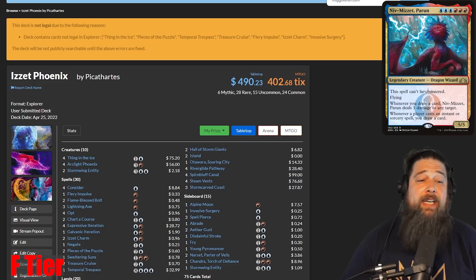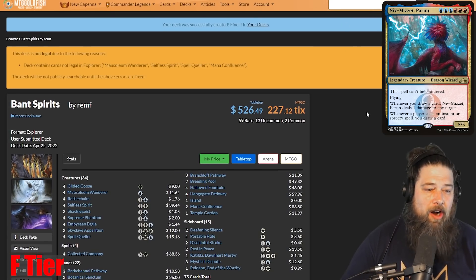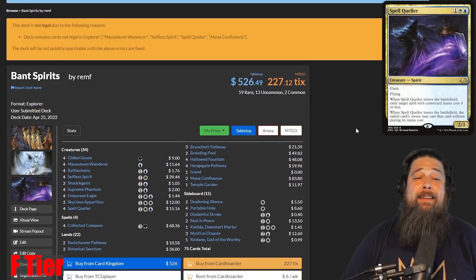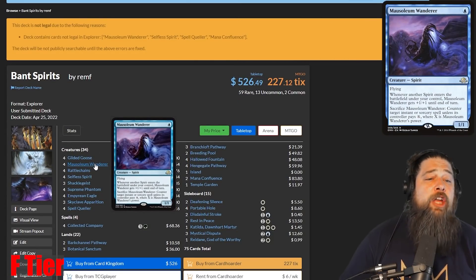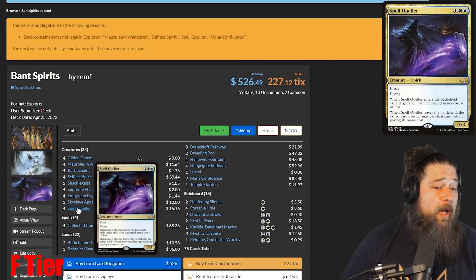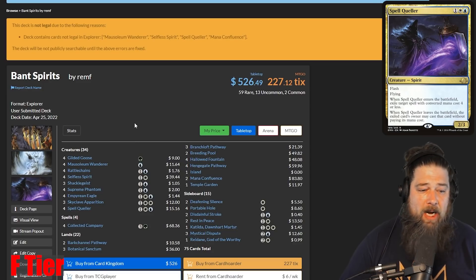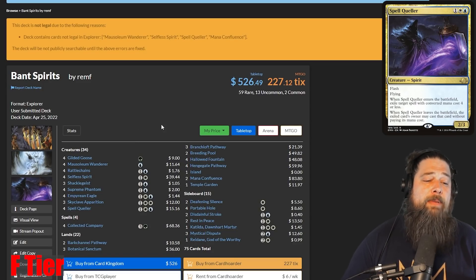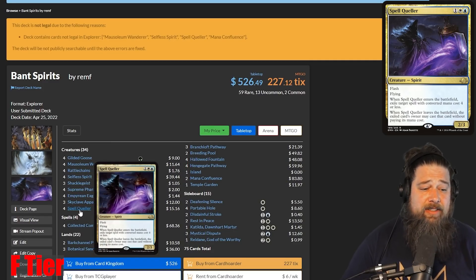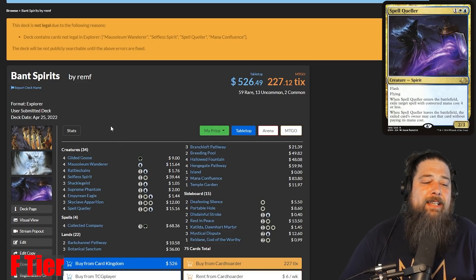Finally, we have three F tier decks — decks that I don't even think you can really make work in the Explorer format, at least not at this point. Number one is Bant Spirits. We talked about Mono Blue Spirits missing Mausoleum Wanderer. Bant Spirits is a Collected Company three-color deck, and along with missing Mausoleum Wanderer, you're also missing Selfless Spirit — one of the key creatures in the deck to protect against removal — and you're also missing Spell Queller, just one of the best spirits in the entire format. I think you're just missing too much. If you want to play a CoCo deck you definitely can, but I don't think it'll be spirits — there's no reason to be playing Supreme Phantom and Empyrean Eagle if you don't also have access to Spell Quellers, Selfless Spirits, and Mausoleum Wanderers. I'm sure we'll have some sort of CoCo pile deck, but I don't think it's going to be tribally based.